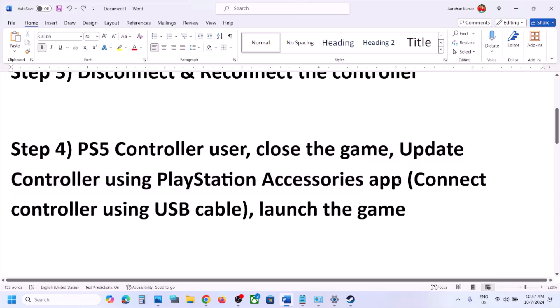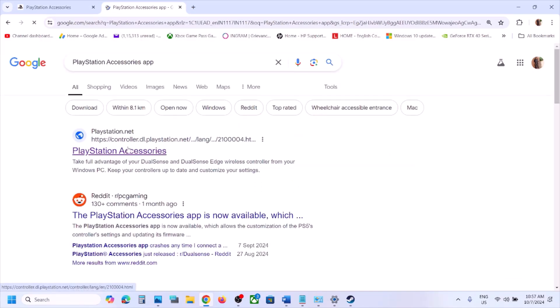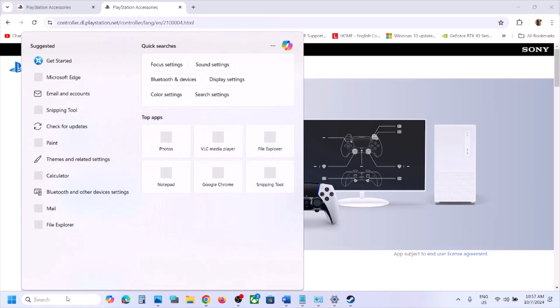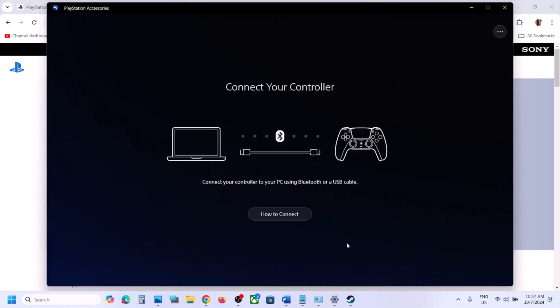For PlayStation controller users, close the game and then update the controller using the PlayStation Accessories app. Open any browser, type 'PlayStation Accessories app' in Google, and go to the PlayStation website. If the app is not installed on your computer, click Download and install it.